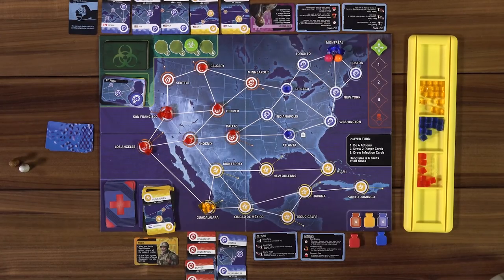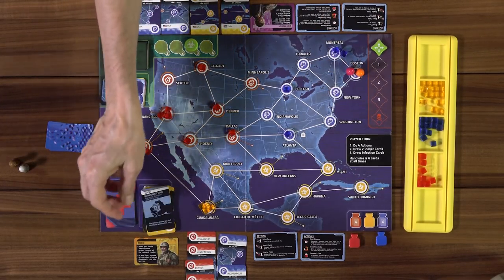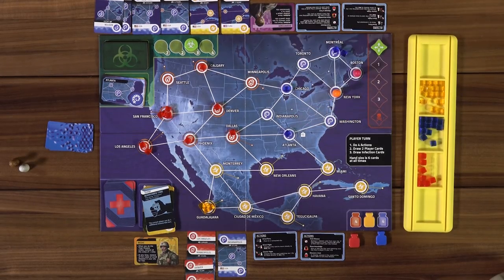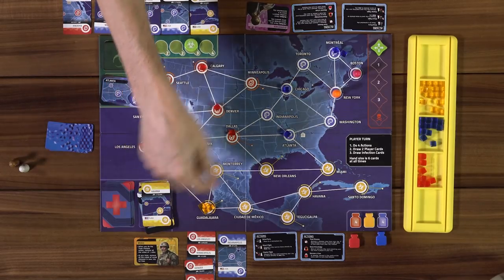I'll come to Montreal, treat one blue cube there, then move us both — that's three, four actions. I spend the Boston card to trade the blue card over, since we're in the same city. Then my dispatcher takes one more action toward Atlanta. Drawing two cards: Phoenix. I get rid of Havana. I'll move to you next turn, go one-two-cure — three actions — then whatever I want.